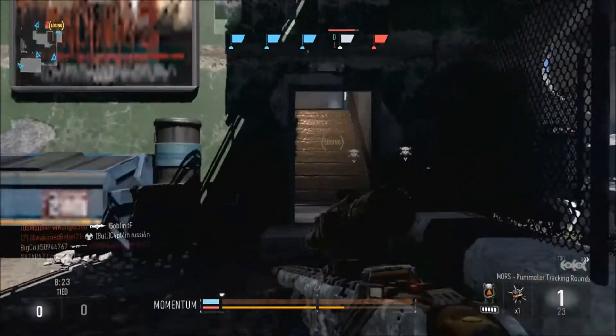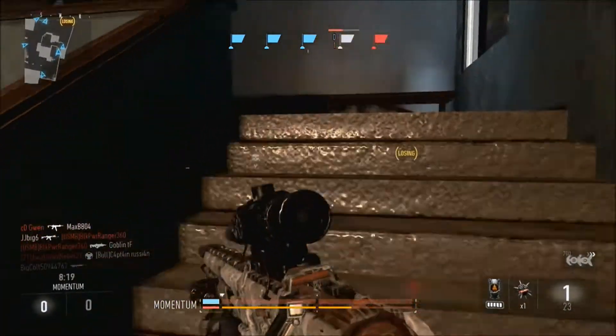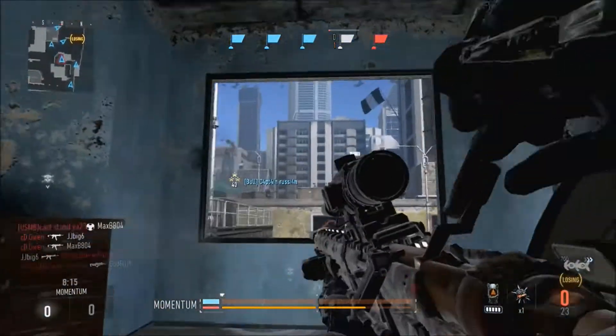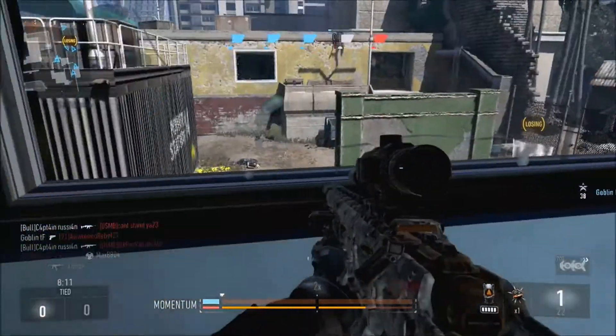Hey there, hi there, ho ho ho there, what's going on guys, it's Bizarrez and I'm bringing you another weapons video for Advanced Warfare. Here you are with the Mors Pummeler, which you unlock after getting 300 kills with the Mors Sniper Rifle. Here's some gameplay with it and I'll show you my class setup at the end.